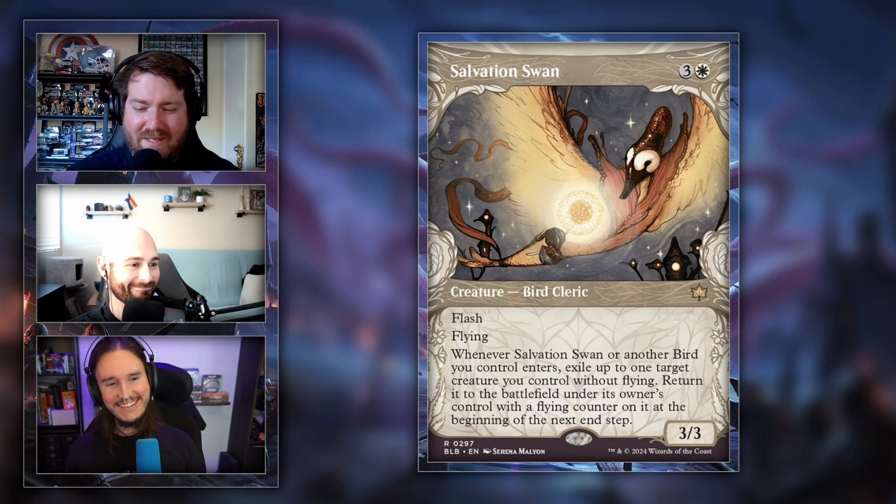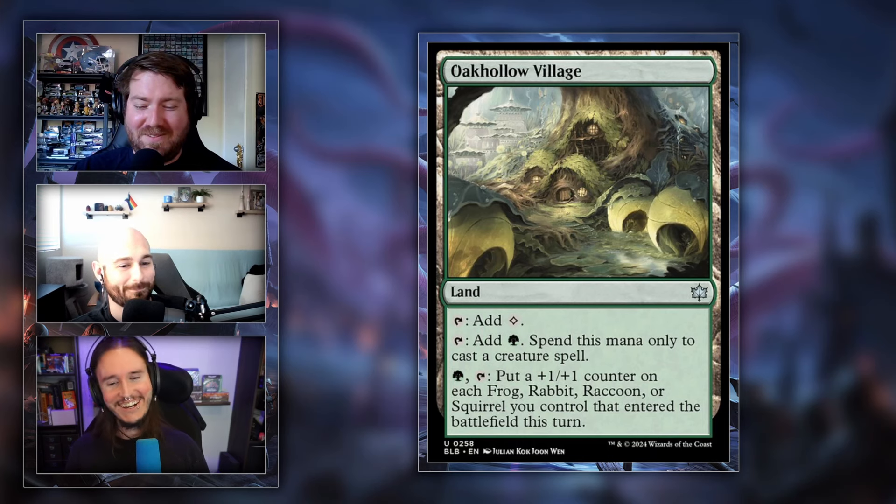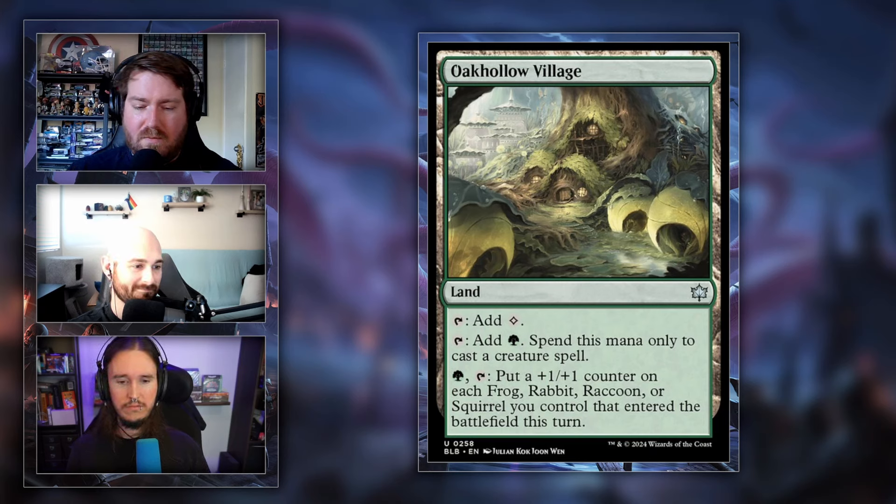Moving on to a new uncommon land cycle for Bloomboro — each land is specific to creature types tied to each color. The first is Oak Hollow Village: tap for colorless or green (for creatures only), or pay green and tap to put a +1/+1 counter on each frog, rabbit, raccoon, or squirrel you control. This gives us a heads-up on the creature types and color pairings in Bloomboro.